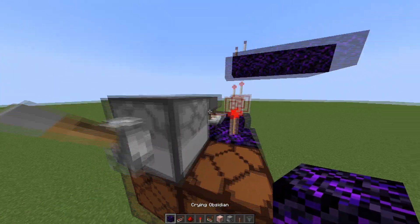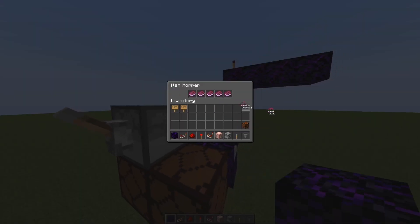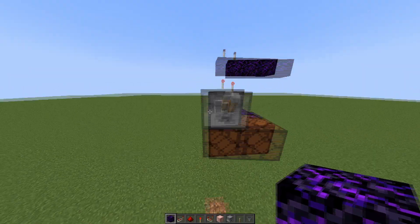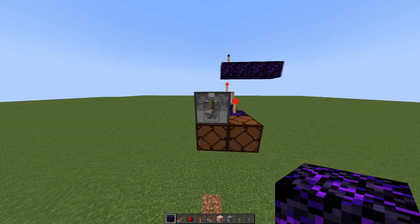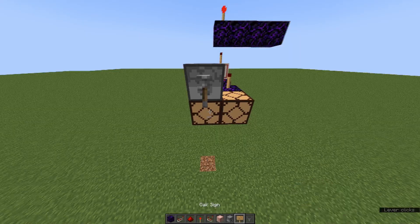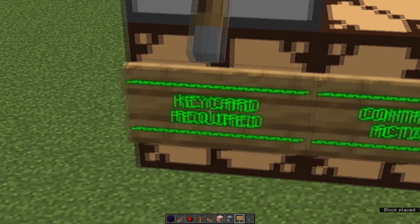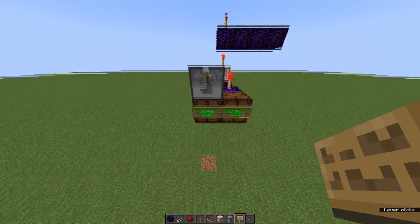Here's how it works: you're going to want to put your five key cards in the hopper, and one key card in the dropper. Flick the lever, and don't forget to label these lamps — 'Key card required' — so people know there's a key card.